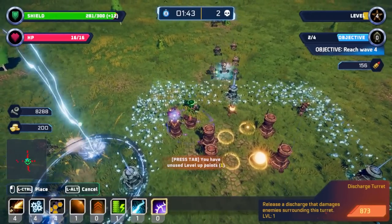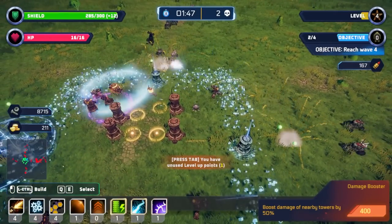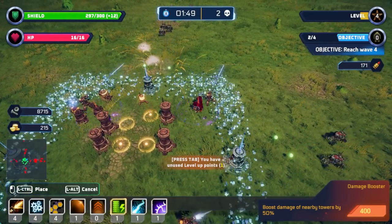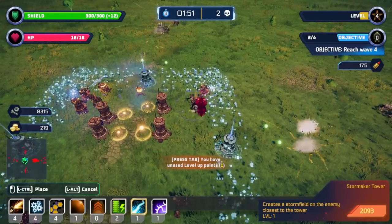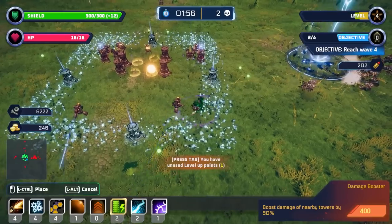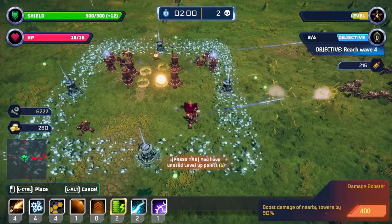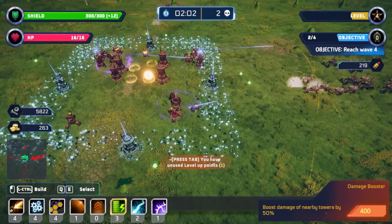Let's just throw in a couple of these, because I don't actually know what the difference is between a Discharge Tower and a Storm Tower. To some degree it doesn't matter — we just want to get a couple down, because that Storm Tower is an incredibly good AoE.